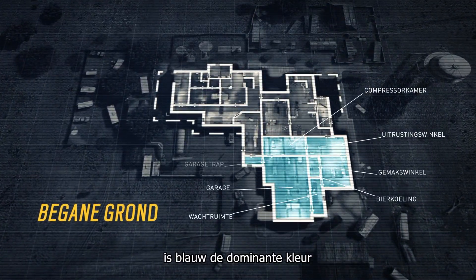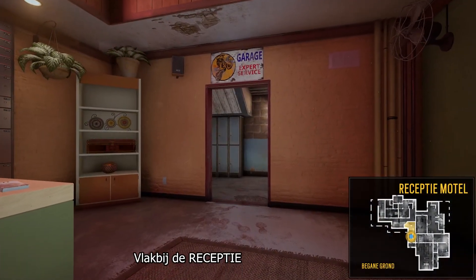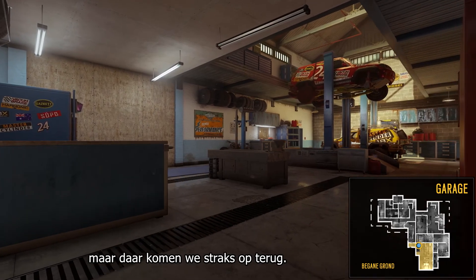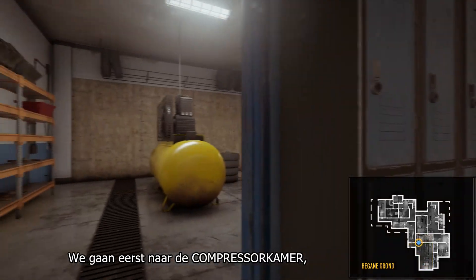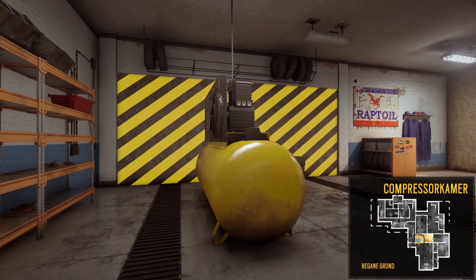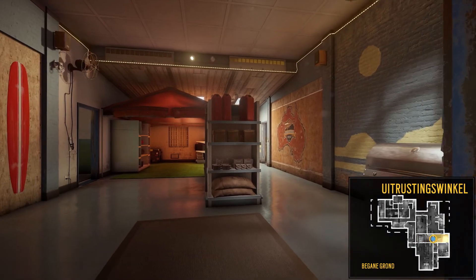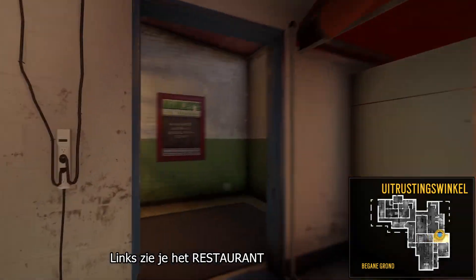Now let's head into the garage area. The dominant color in the garage area is blue. Not far from the motel reception we can find the garage, but we'll get back to that later. First, let's head into the compressor room — a highly destructible room with access to the kitchen through this wall.